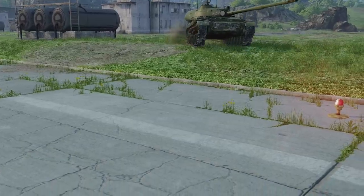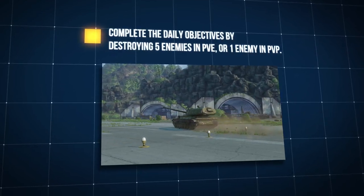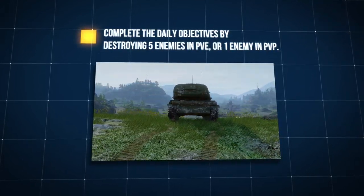In Armored Warfare, the SU-152 Tehran is a Tier V premium tank destroyer. You can obtain it for free — all you have to do is complete the event objectives.